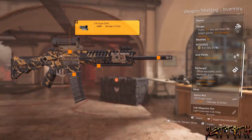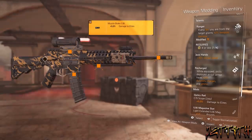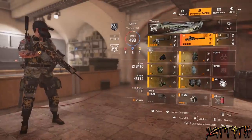The scope I'm using is the C79, plus 5% damage to Elites. A 5.56 Muzzle Break, also plus 5% damage to Elites. The Laser Pointer, plus 5% crit hit chance. And finally the Light Extended Mag for plus 10 rounds.